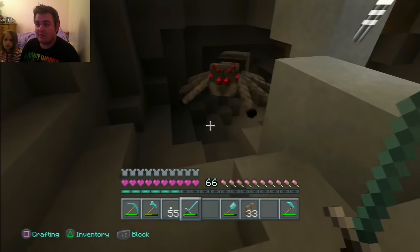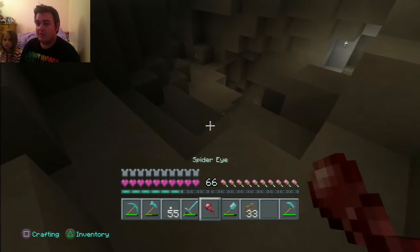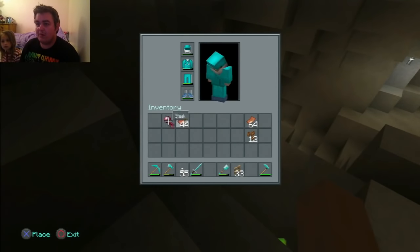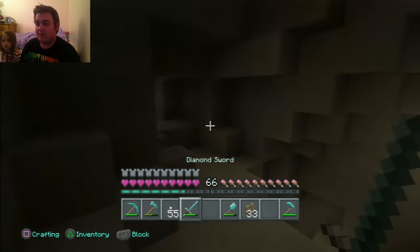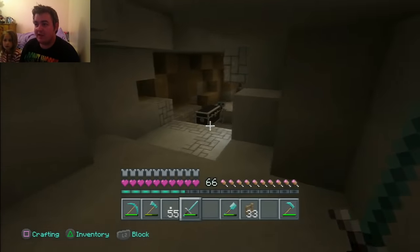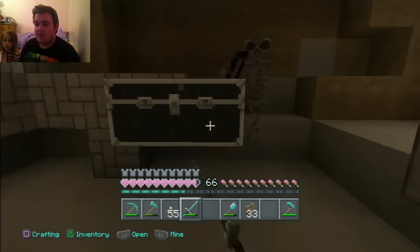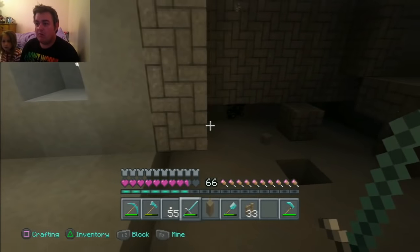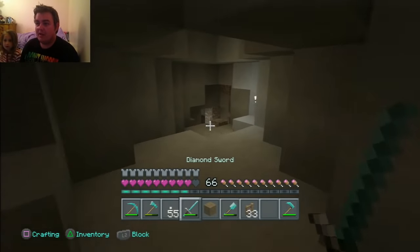Oh, it's a spider — spiders look pretty much the same, you can tell there's a slight difference. Wait until you see the zombie. I don't want any more spider eyes — I've got eyeballs up to my eyes. Zombies — we're looking for zombies. That's a skeleton. Die! Savage beast! Oh — that was a creeper! Was that a creeper? Yeah. A creeper just creeped up behind you — that's what they do.